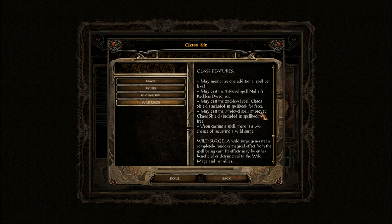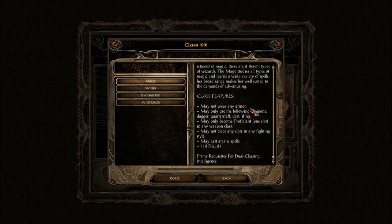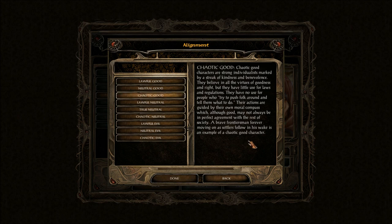Chaos Shield. Improved Chaos Shield. 5% chance of incurring a wild surge — this is always going to happen at the worst possible time, I'm sure. Alignment: Chaotic Good. Chaotic good characters are strong individualists marked by a streak of kindness and benevolence. They believe in all the virtues of goodness and right but have little use for laws and regulations. Their actions are guided by their own moral compass. It's basically my default alignment for everything, including real life pretty much.